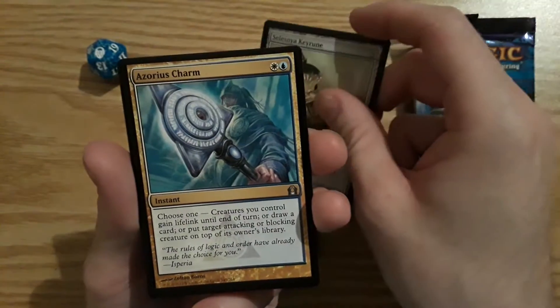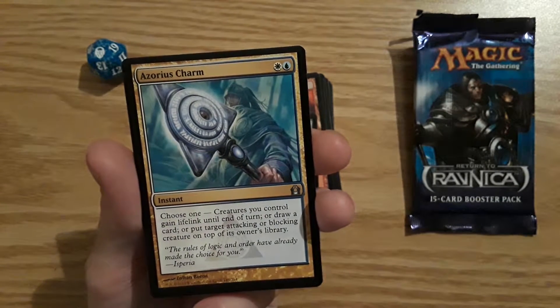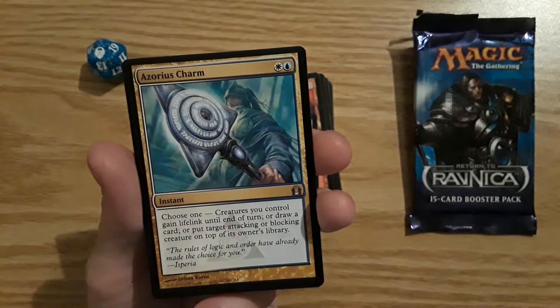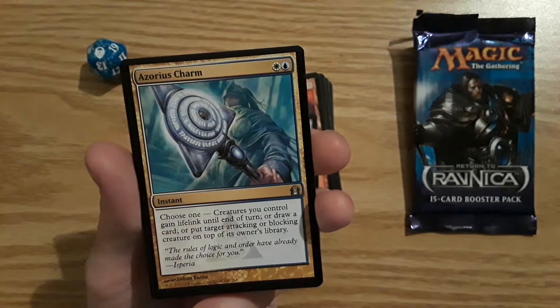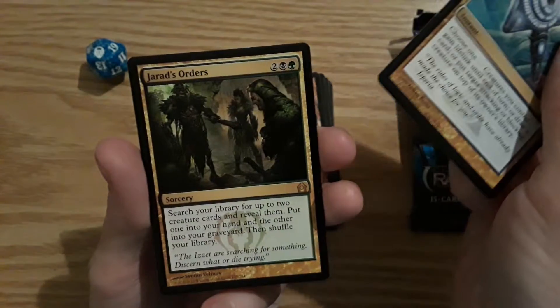Last uncommon — Azorius Charm. Choose one: creatures you control gain lifelink until end of turn, or draw a card, or put target attacking or blocking creature on top of its owner's library. Three choices. The rare is...